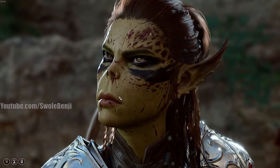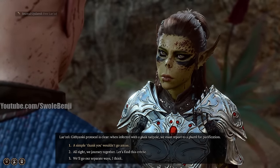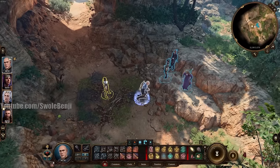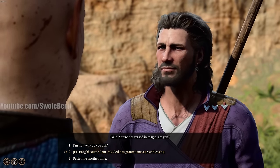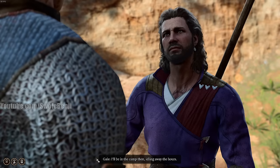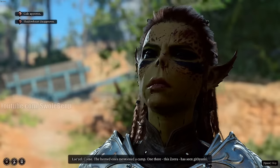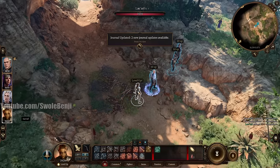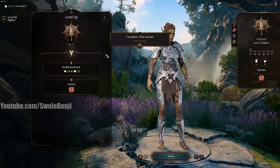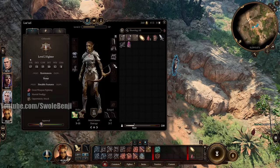Lazel is the powerhouse of Act 1 — we're going to get her a sword you're not supposed to have this early. She's already powerful with Action Surge. Dismiss Gale by going to him and telling him to wait in Camp, then invite Lazel into your party. Lazel is the only character we won't be respeccing until Act 2, because we need some gear to really get her build started. But she's already got Action Surge and the Everburn Blade — huge damage.